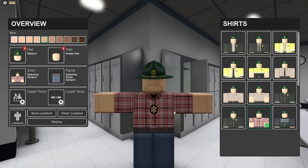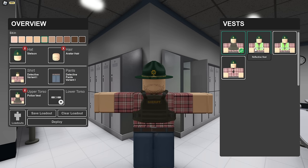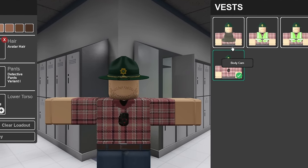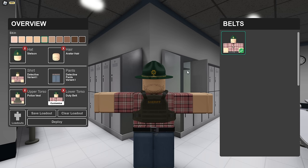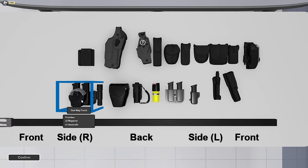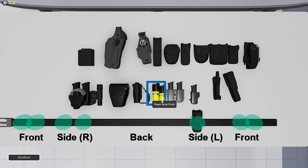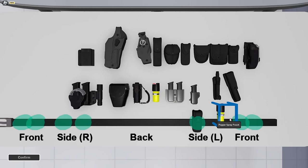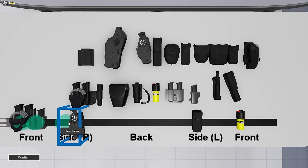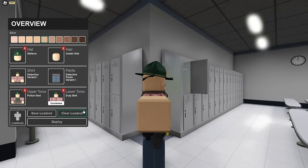Or if you want to have a detective jacket or shirt, you can put that on. There's the same thing for pants, and you can also put on different vests — for example reflective vests, police vests, body cameras, etc. There's also a belt you can put on, and this belt is super cool because you're able to customize it. If you press customize, you get into this little menu and here you can drag and drop things to where you want them. So if you want a pepper spray pouch, you basically just drag that onto the belt. The customization here is insane. Once you're done, you press confirm and then you've got your character ready.